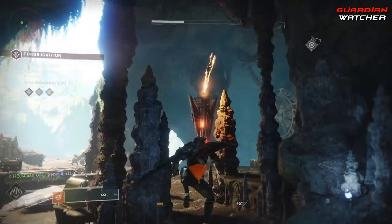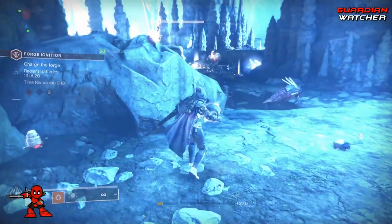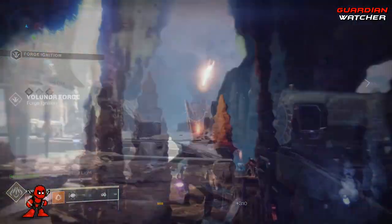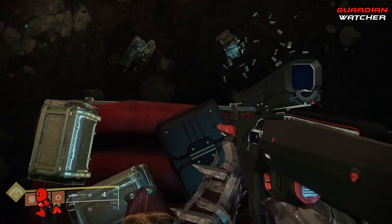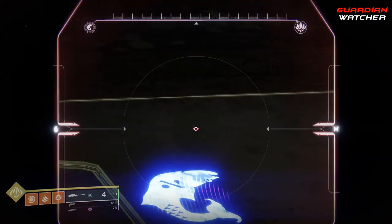The Satu's Secret is the easier one out of the two codes, so we're actually going to do that one first. And in order to do this, you're going to need the Tatara Gaze Sniper Rifle. As soon as you get to the Volunder Forge, go ahead and head to the back of the map and pay attention to where I am standing and what I am shooting. And make sure when you're shooting, you are aiming down your sights.